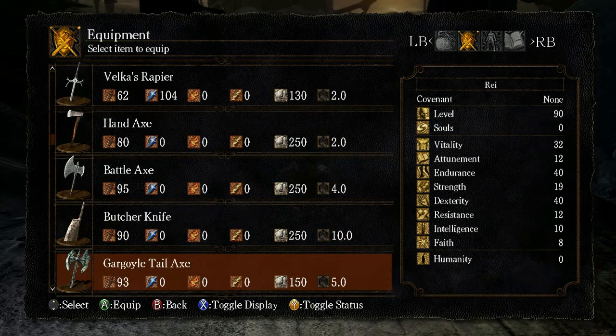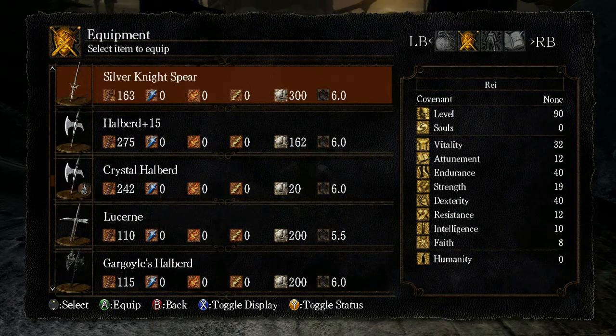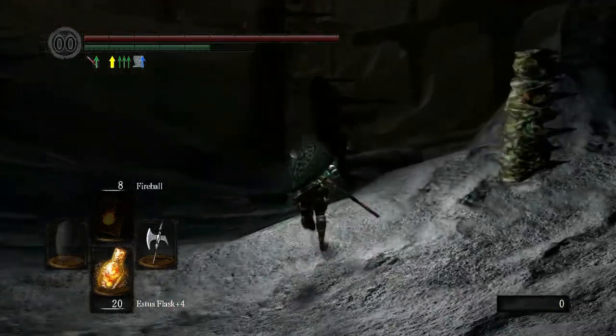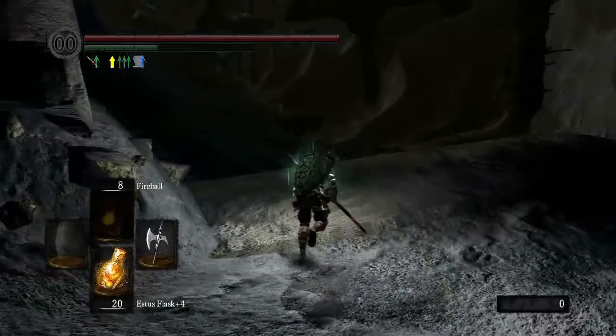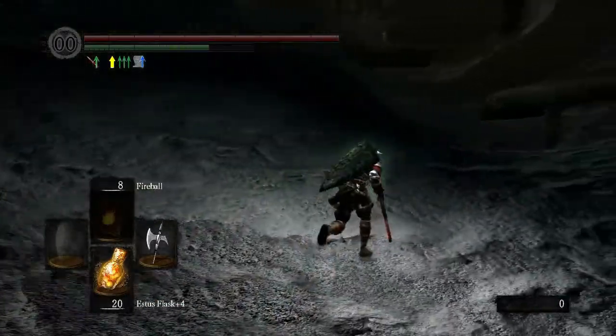Oh, I'm an idiot — that icon is for improved crits, not my weapon breaking. I have a sorcery buff that I'm not using. When I missed that first jump attack I kind of knew things were not going to go well.